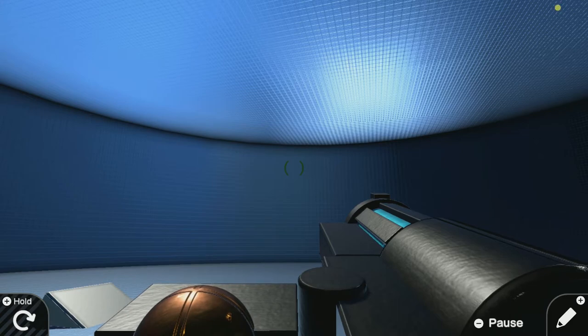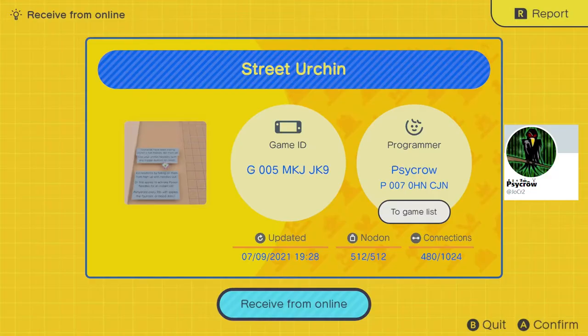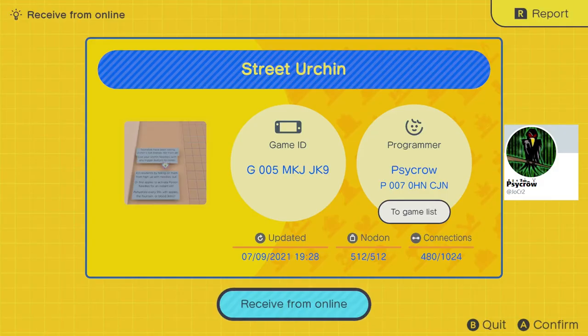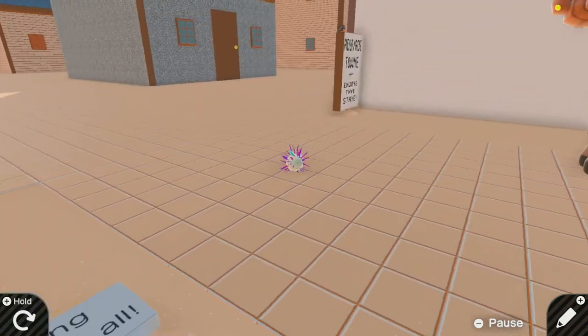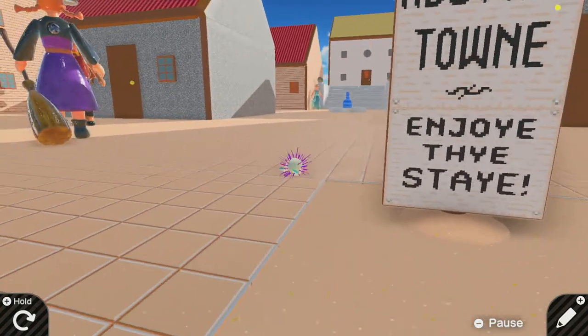It's my understanding that Doom is a game about revenge, and next we have another game about revenge: Street Urchin by Psychro. Townsfolk have been eating your urchin friends — kill them all. Use your urchin needles with any trigger button to climb. Kill residents by falling on them from high up with needles out. Find apples to activate poison needles for an instant kill. Rehydrate every 99 seconds with apples, the fountain, or kills. Out of Oddy Town, enjoy thy stay.